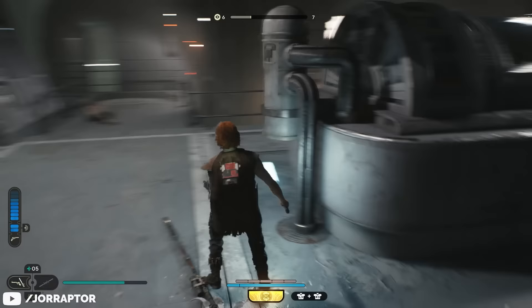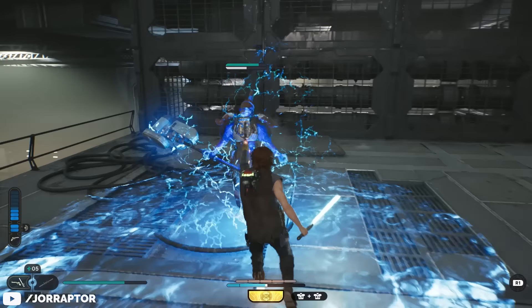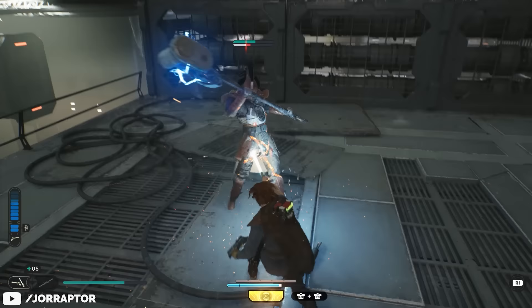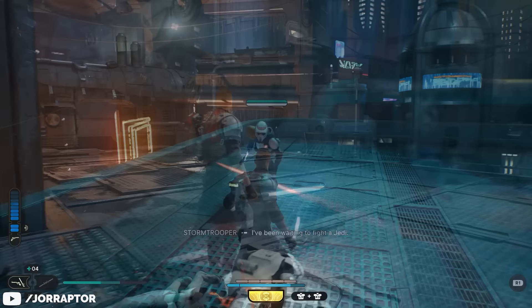That's easy to fix with energizing flurry — performed by holding block and then pressing square or X — which doesn't do much damage but restores a lot of ammo quickly, so think of it as your reload button. So the blaster stance covers pretty much all bases: great for dealing with groups and single targets, amazing defensive options, decent mobility, and of course incredible range.